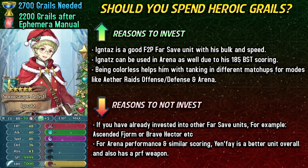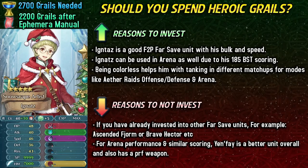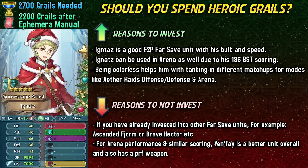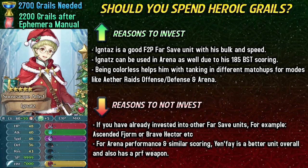Ignaz can also be used in Arena because of the fact that he can score at 185 BST, so he is definitely one of the better free-to-play Arena options and can also function decently well there. Being colorless can certainly help you tank different matchups for modes like Aether Raids Offense, Defense, and Arena. Having those neutral matchups except for Raven Tomes is going to help you a lot, and in general is going to help him age better — historically colorless units stay more consistent in their tanking, which can be a big boon for Ignaz.